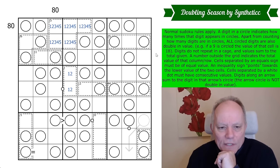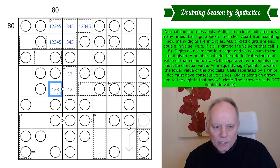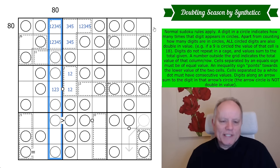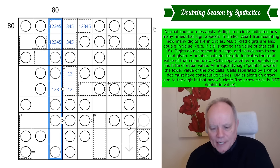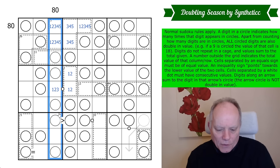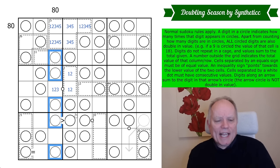The digits in every row and column of a Sudoku always add to 45. But the value of this column is 80. The difference between 45 and 80 is 35 — and that's the digits in those circles, because they're getting counted twice. So 35 distributed amongst five cells that all see each other in the same column must be 9, 8, 7, 6, 5.